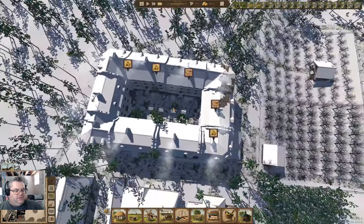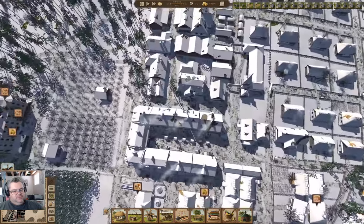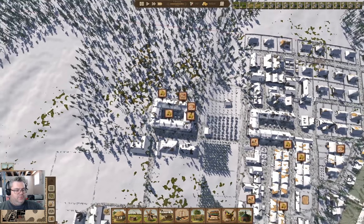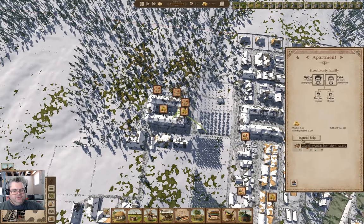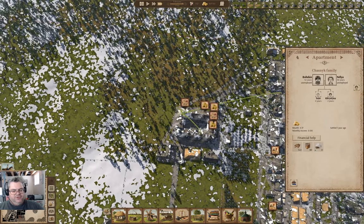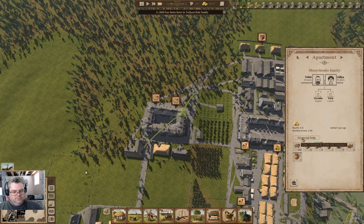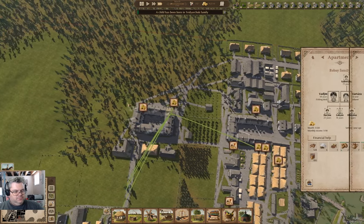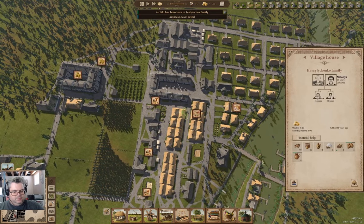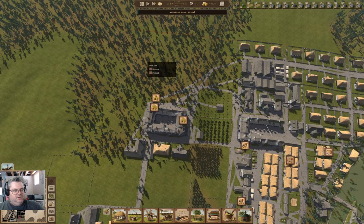I think maybe we'll leave the trees in the courtyard there. We've got some pathing issues. The snow melts here. A family is out of food — what if we give them financial help? We give these guys financial help. A child's been born.